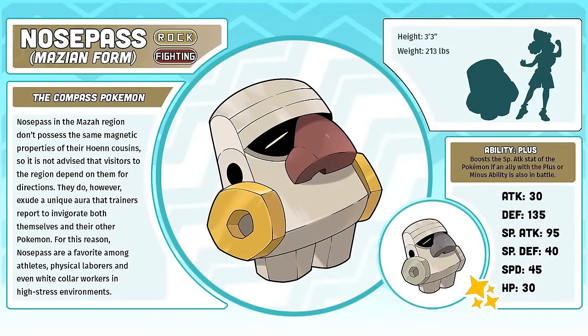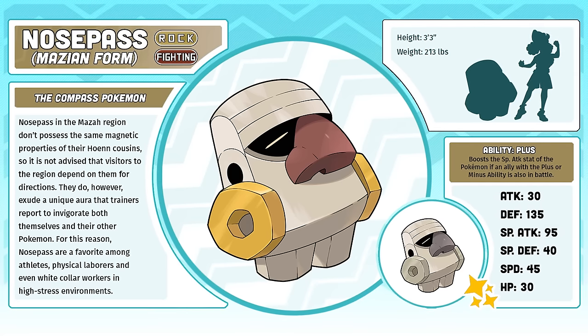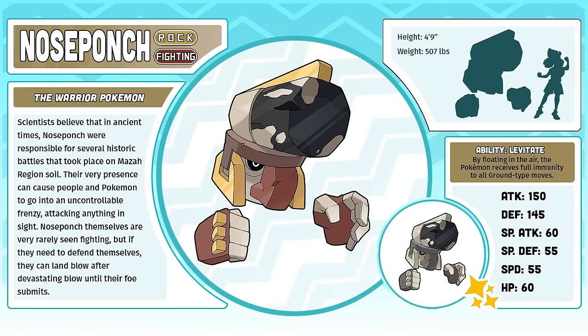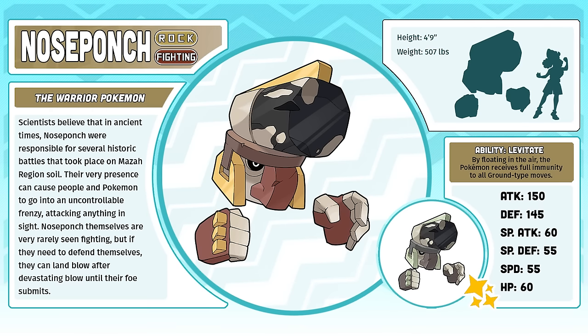Mazian Nosepass, the Compass Pokémon. This is such a simple regional variant that I really don't even have that much to say about it. I think it's a successful design, I'm happy with it, and I think a lot of people like it and its evolved form. Nosepaunch, the Warrior Pokémon. This design was an exercise in 3D forms — so many hard edges and polygonal shapes. It took me a long time to get it to a point where I was happy with it. My goal was to create an evolution for Nosepass that I actually liked, which meant it couldn't be any variant of Probopass. It had to be an entirely new Pokémon, and I am very happy with the final product.